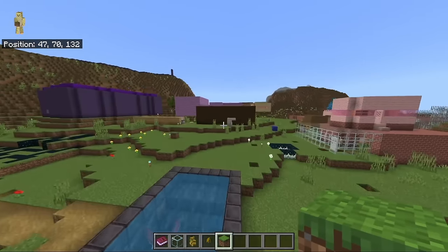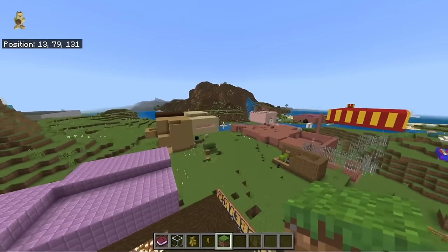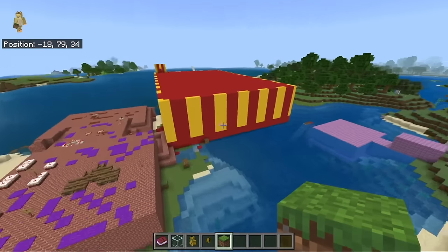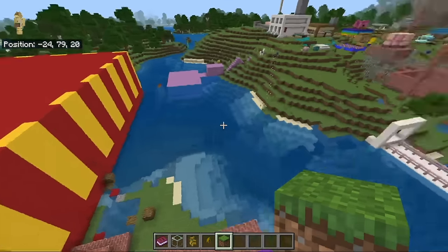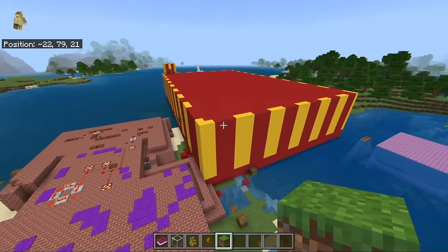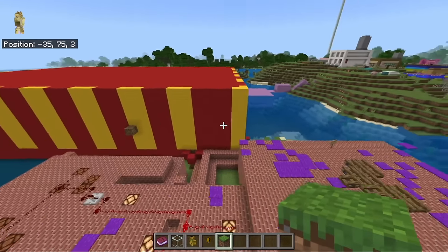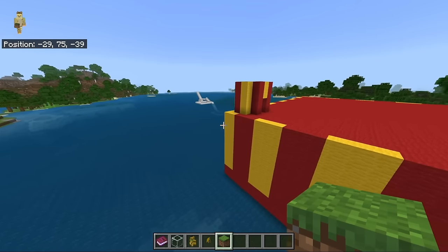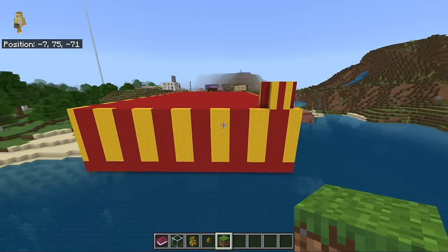Pro tip: if you do have a world which you're building in creative anyway, not everything needs to look exactly like a big blocky box. The big blocky boxes are great if you're in survival and you just have a couple of blocks. However, when you're in creative, you can get a bit more creative than this.